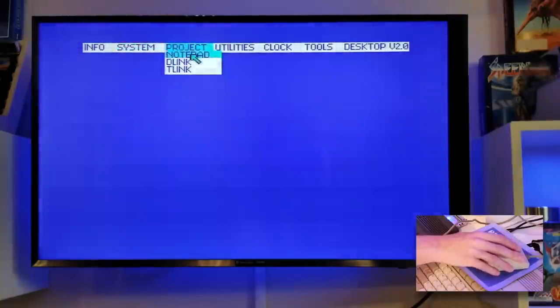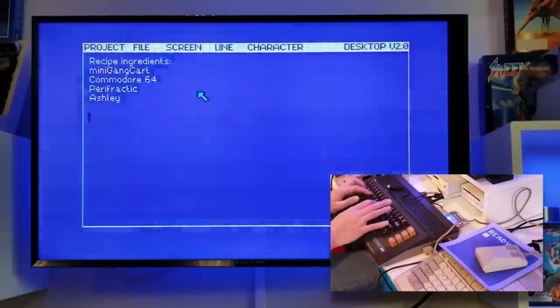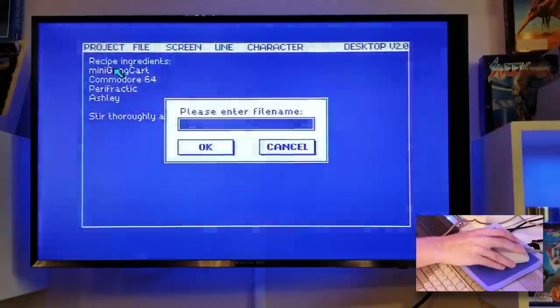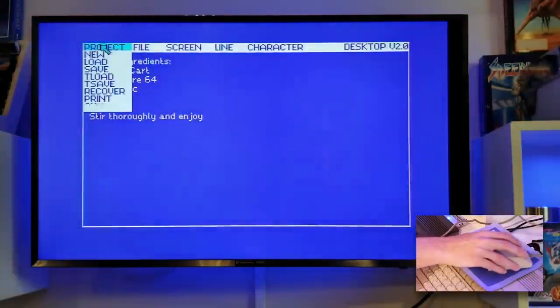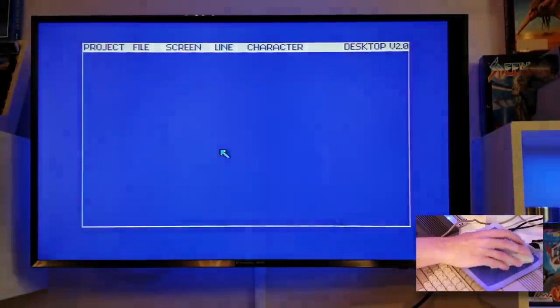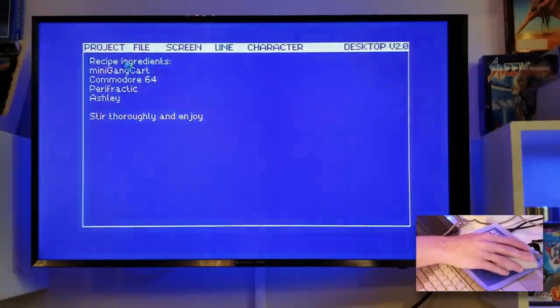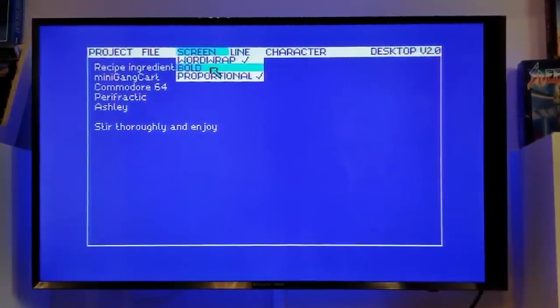But here's where things get really fun — the little apps that come with this. So let's try out the notepad. We can save our file and just try loading it back in. Beautiful! Even print — I'll try that in a second. But what's this? Bold? Word wrap? Proportional? What witchcraft is this?